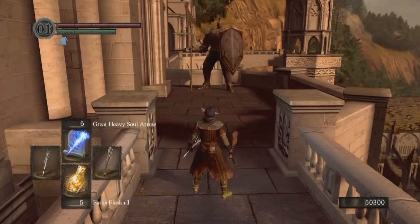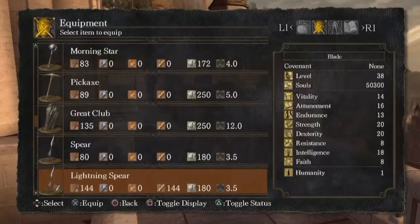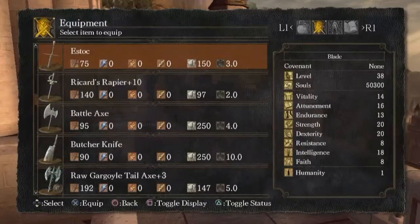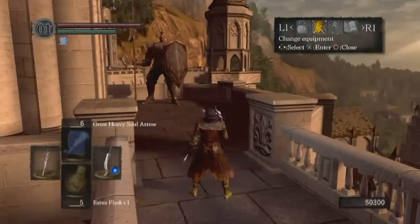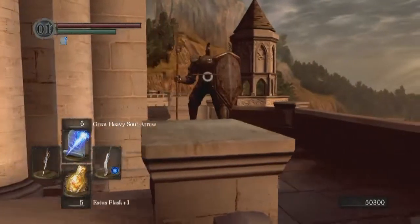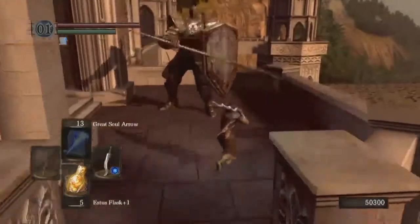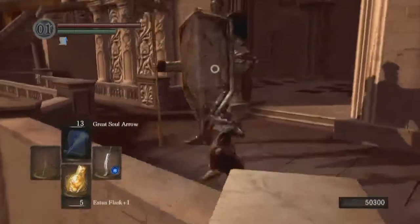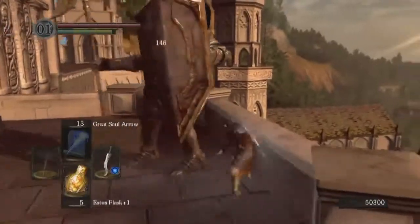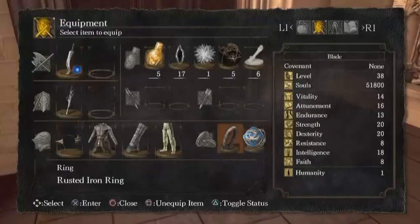Our primary enemy for the first part of Anor Londo are the Sentinels. They look like Golems but they aren't — they are giants. As such they can bleed, so we're going to switch to the Flamberge again. Generally they don't attack and have a pretty short aggro range, so that gives you a chance to usually get the first blood on them. I also tend to not lock on for them because that big shield is completely invincible — your attacks have to get around it.